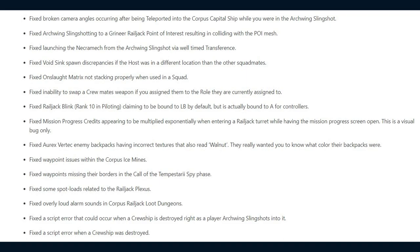They fixed Void Sink spawn discrepancies if the host was in a different location than other squadmates, Onslaught Matrix not stacking properly when used in a squad, an inability to swap a crewmate's weapon if you assign them to a role they are currently assigned to, and the Railjack Blink at rank 10 in piloting claiming to be bound to LB by default but actually being bound to A for controllers.